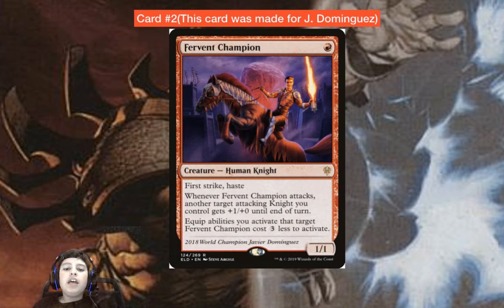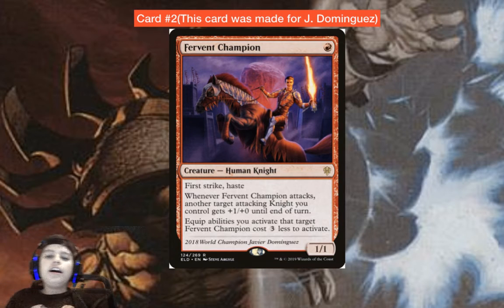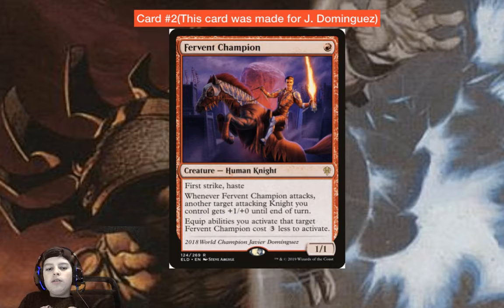Fervent Champion: one red, one-one Human Knight with first strike and haste. When it attacks, another attacking Knight you control gets plus one plus zero until end of turn. It also has an ability where equip abilities you activate targeting Fervent Champion cost three less. You could synergize this with Stoneforge Mystic in an equipment deck. Either way, Fervent Champion was made for Javier Dominguez — who was the 2018 World Champion — not by him.